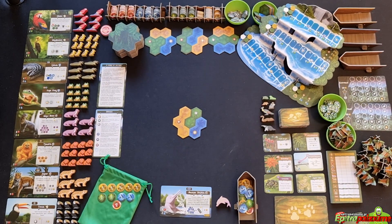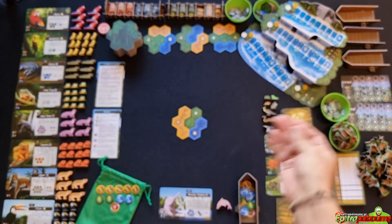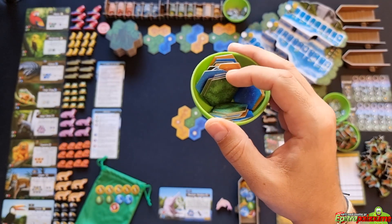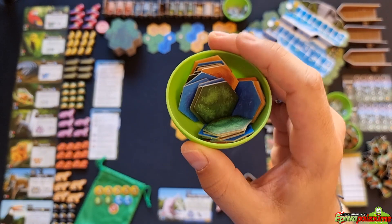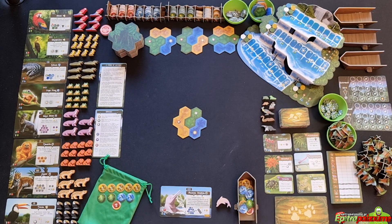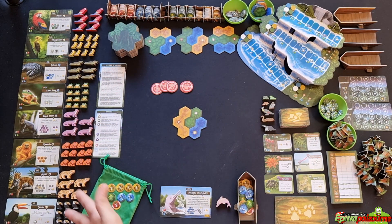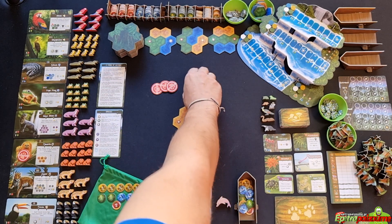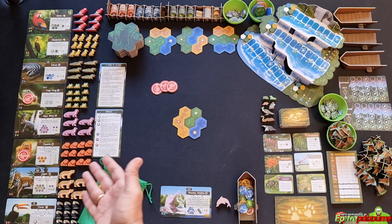Place the worker tokens — these give you flexibility in the game. Place the trees, which are really nice 3D looking pieces you'll put on jungle spaces. You also have the aquatic flowers and special terrain tiles, which are the three different terrain types that give you the opportunity to change terrain by placing them on top of existing tiles or expanding next to them.